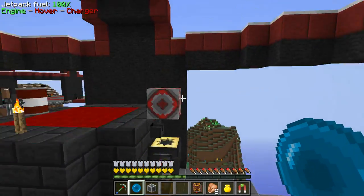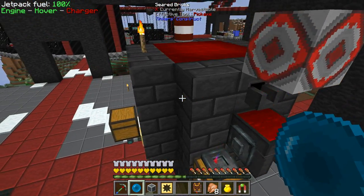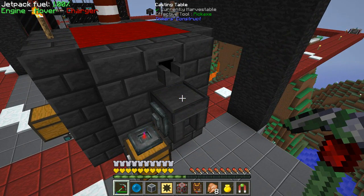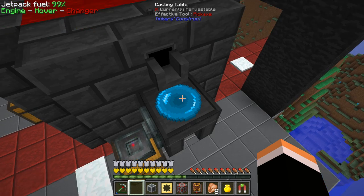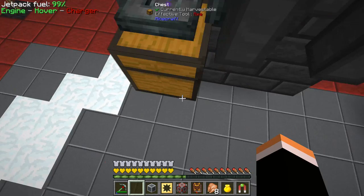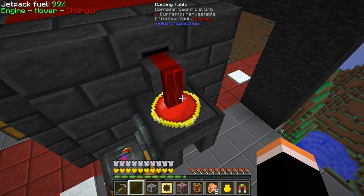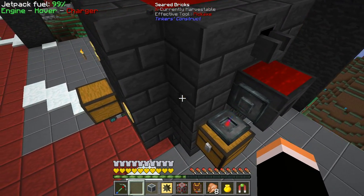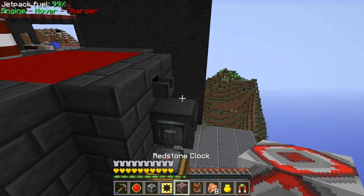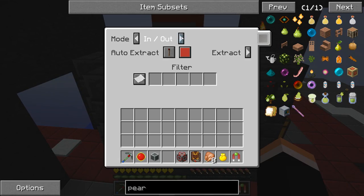We want to put a thousand millibuckets of blood over this mana pearl. Let's get rid of that and put this down and drop some blood on top. I'll put that blood on a drying rack - it'll serve for health at least. There it goes - it did some more. We have this which will help us do some major damage. By the time we get back it'll be done.